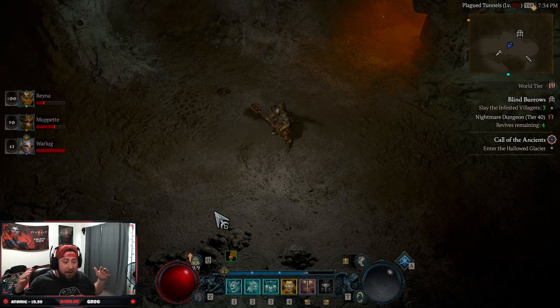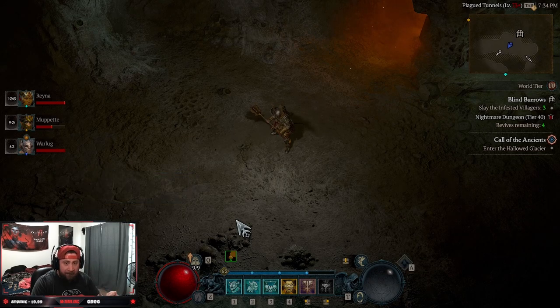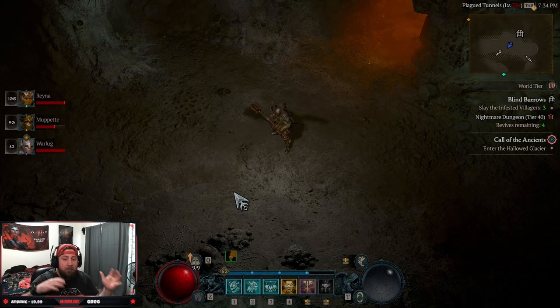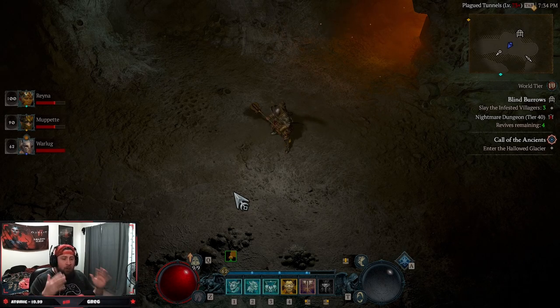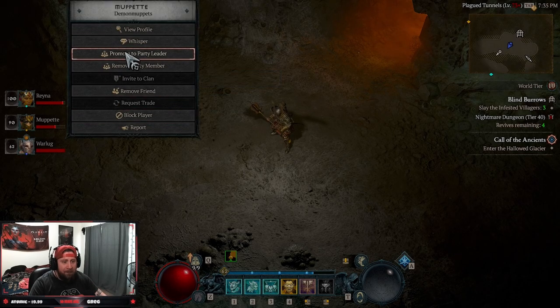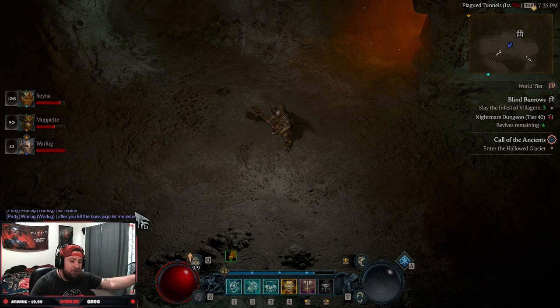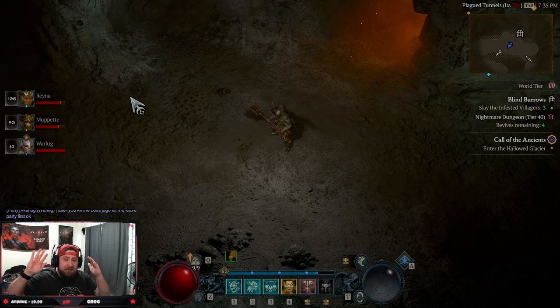This amazing trick allows you to not only infinitely reset your nightmare dungeon, but also — as long as you're in a party — get your sigils upgraded. What you do is get into a party, crack your sigil — we're doing a Blind Burrows level 40 nightmare dungeon — and to infinitely reset it: I'm the party leader, I promote my teammate after we're done, he leaves the party, goes back into the dungeon, it resets, and then he invites us back. That is the basis of the entire previous video.